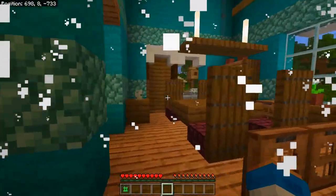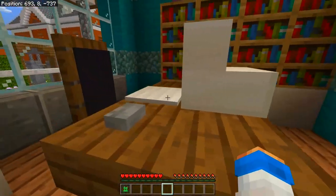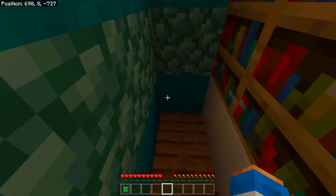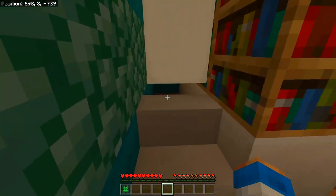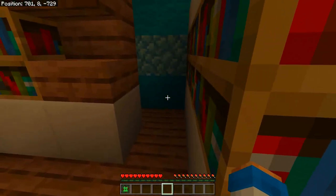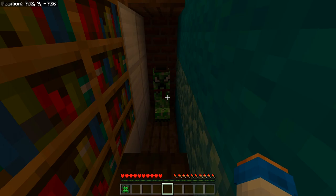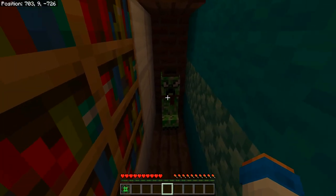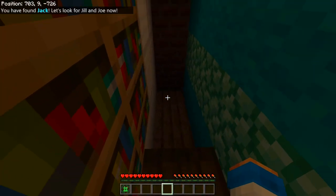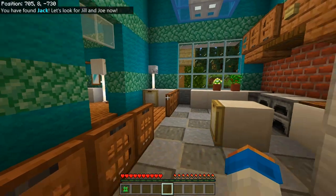This is a nice looking house. They could be hiding everywhere, so I'm going to take a close look. There's a corner, there's a banner — this would be the perfect spot for a creeper to hide. I should look around carefully... oh there's a corner here as well. I found him! I found Jack — he had glasses on. Now we're missing Jill and Joe.